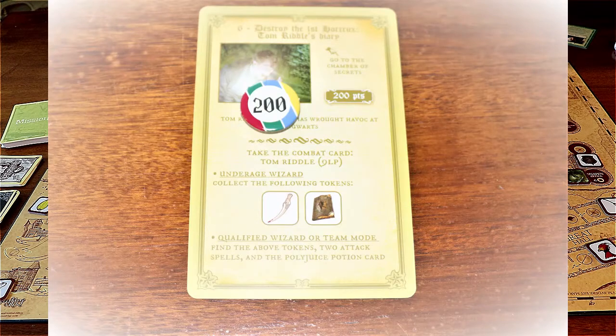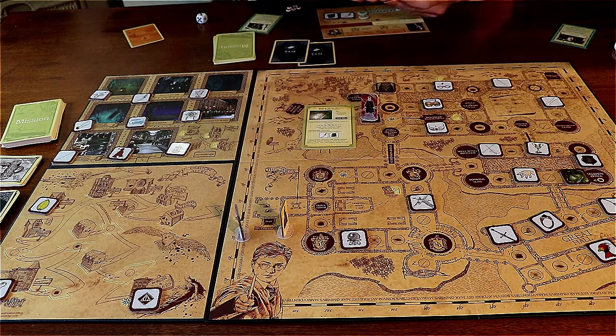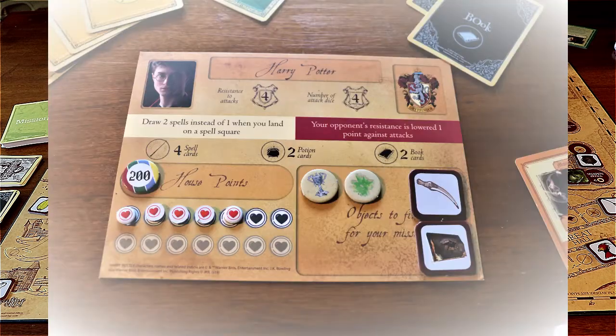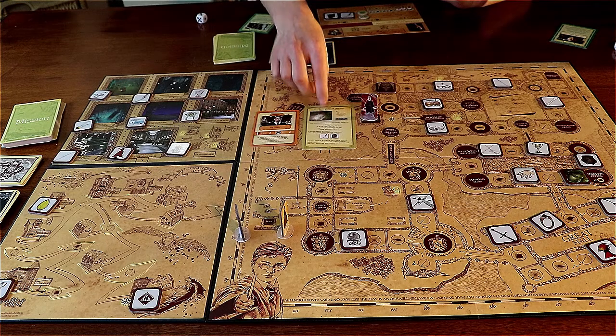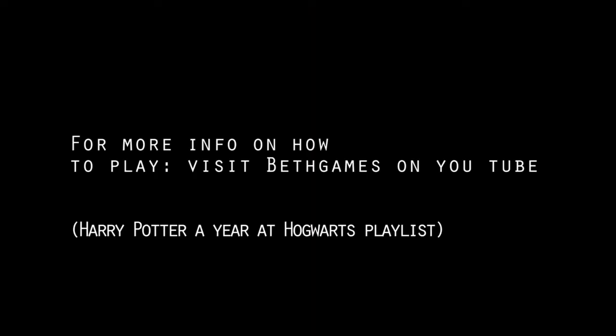Just so you know, usually I would have made him lose life points with attack spells, because attack spells are great for that — but as he is immune to spells, I couldn't use any this time. But I completed the mission and I won! Remember: you can earn points with missions, book cards, actions, and quidditch. We just earned 200 points.